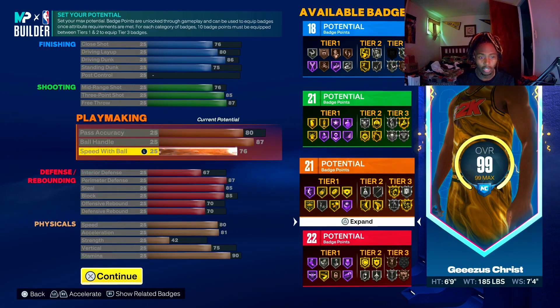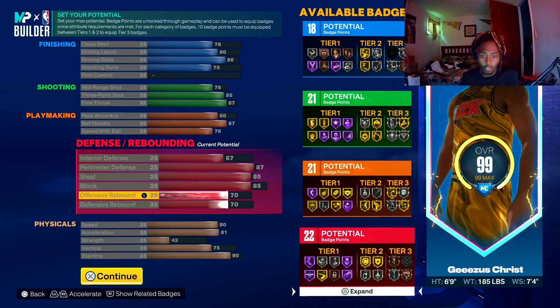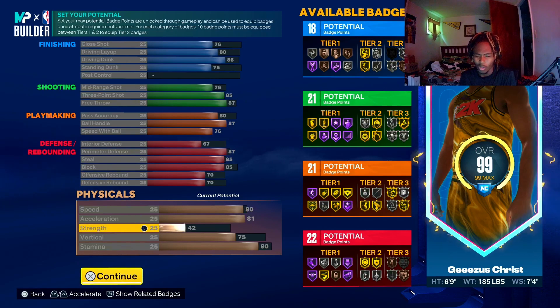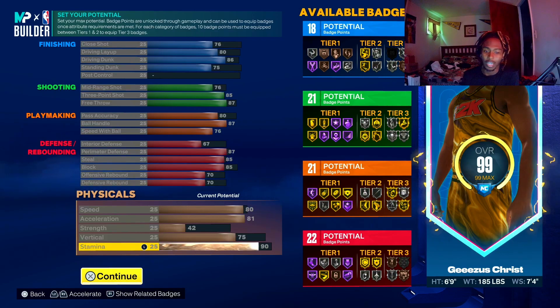To get glove on Hall of Fame you need a 99 steal, which means you'd have to trash one category completely — not willing to do that. At 85 block you'll be blocking everybody. Rebound at 70 like I said earlier. Speed at 80, acceleration at 81, strength is lackluster but we're fast. At 6'9" with a 7'4" wingspan you'll be long. Vertical at 75 so you get all contact dunks that require 75 vertical, and stamina at 90.